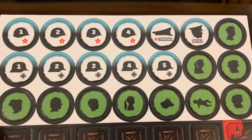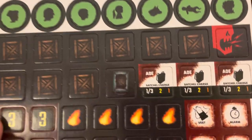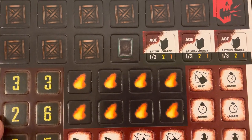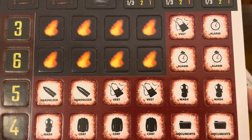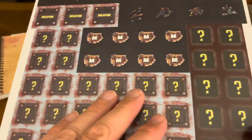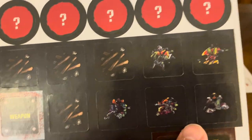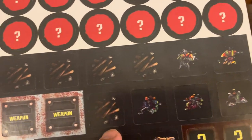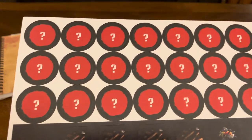More punch-outs: satchel charges, numbers, fire, all kinds of things you could find. Some keys — and if you flip it over, everything has a question mark so you don't know exactly what you're finding. You're searching dead bodies or breaking crates open. Very cool. That's another sheet.